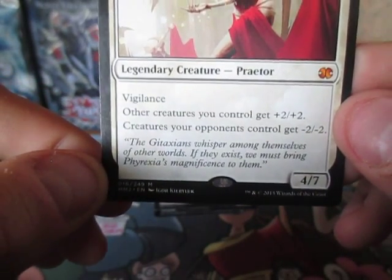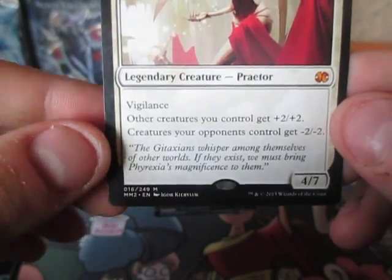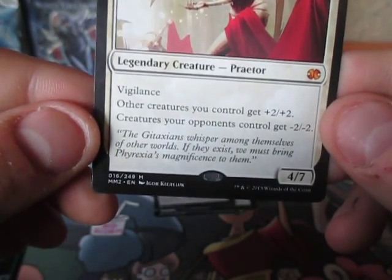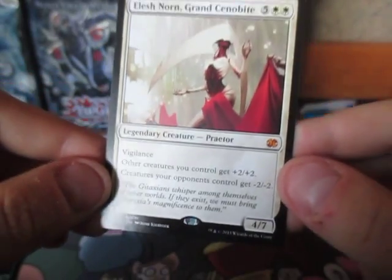The Gitaxians whisper among themselves of other worlds. If they exist, we must bring Phyrexia's magnificence to them. Oh, that just made my day.